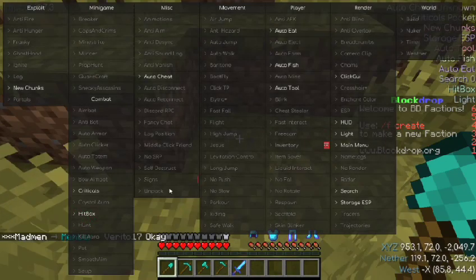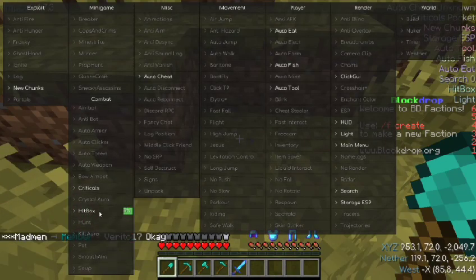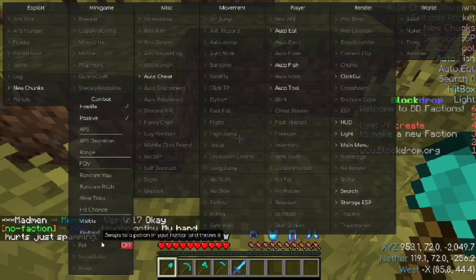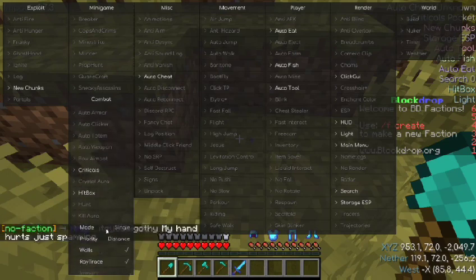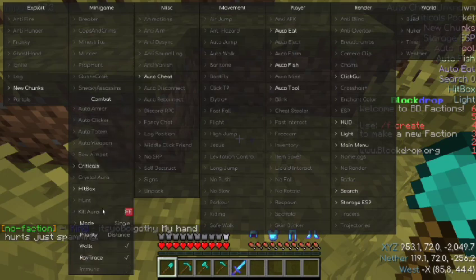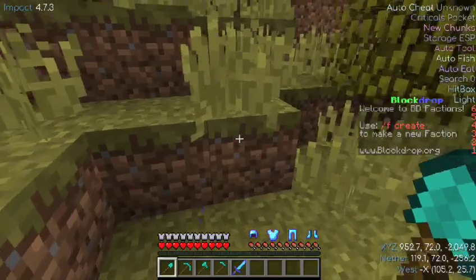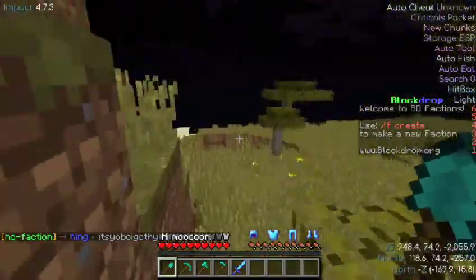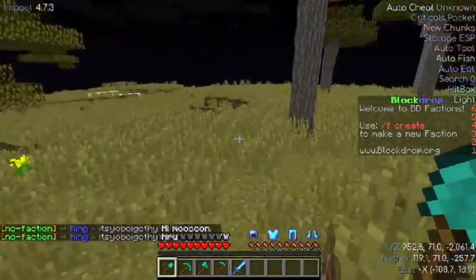The only thing you have to do is turn on Kill Aura, which is in combat. I have my Kill Aura right here. I have all my settings where I want them and I have it as my K keybind. So if somebody tries to attack me or something, I literally just hit K and it will unleash the fury on them. I'll see if I can get a quick clip of me killing somebody on a server with Kill Aura.